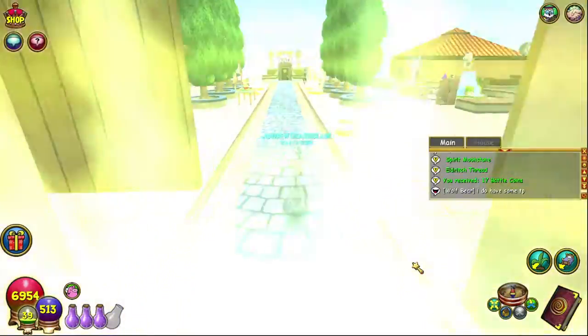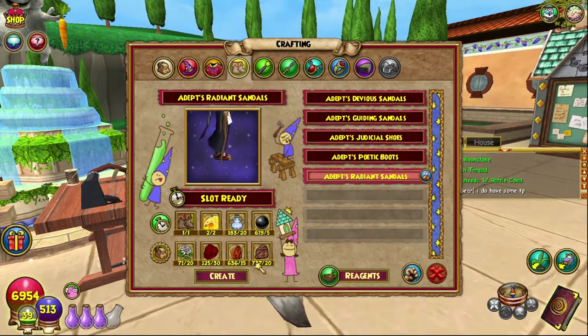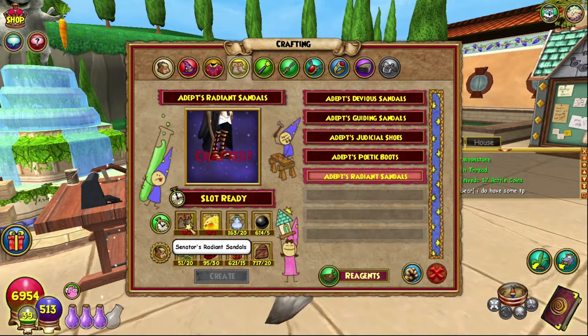Equipment crafting station — I can't speak this evening, it's really bad — but yeah, equipment crafting station and boots, and there they are, boom.